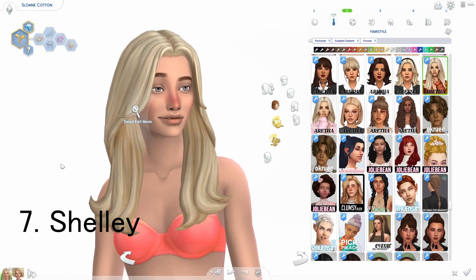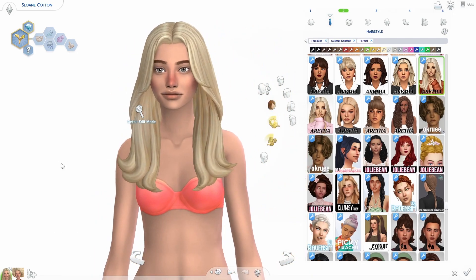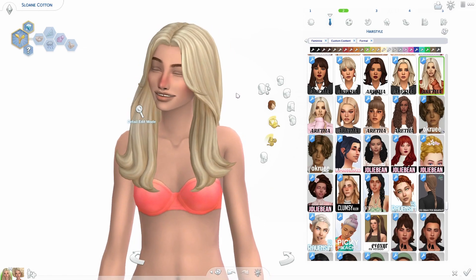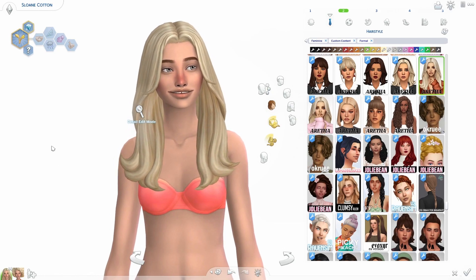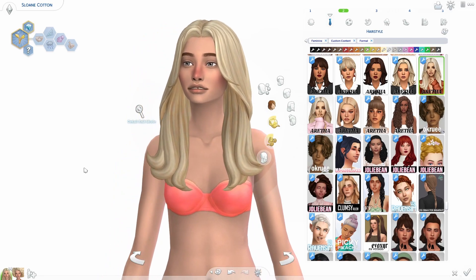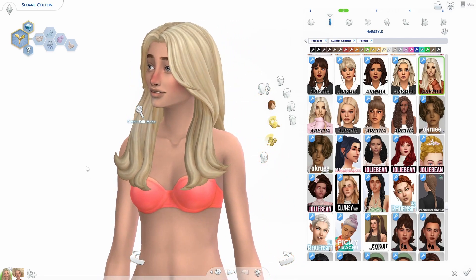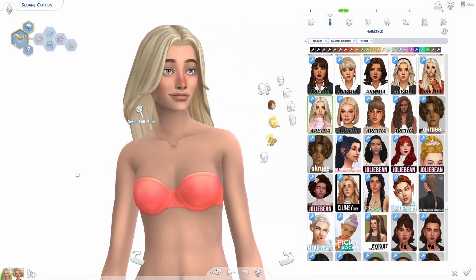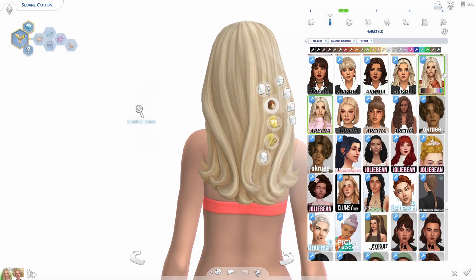This hair is called the Shelly hair. This one is super pretty — it's like a longer version of a hair that came in a pack. A lot of these are edits of hairs from packs and they just make them a little bit prettier, a little bit better, a little bit longer. And then there's this version of it with the hair behind — I love this one too, the back looks so pretty.